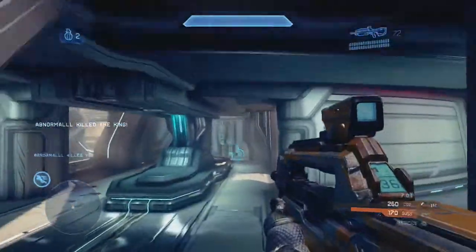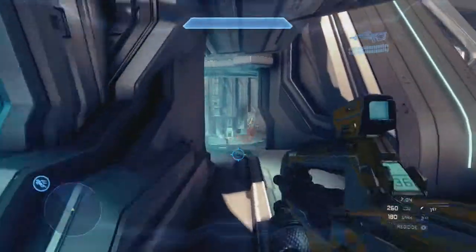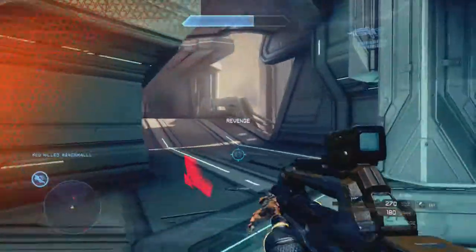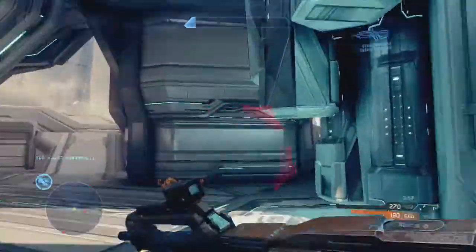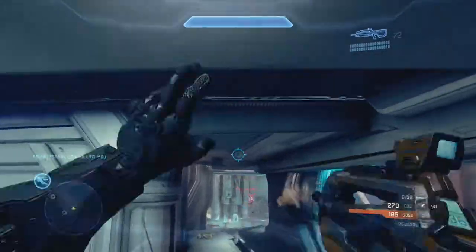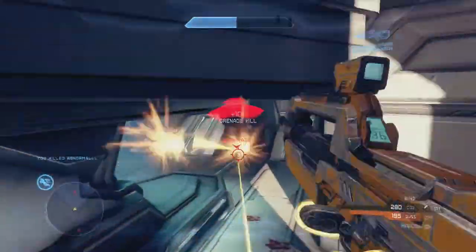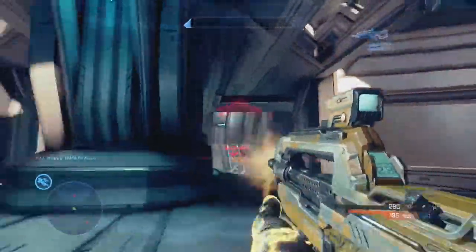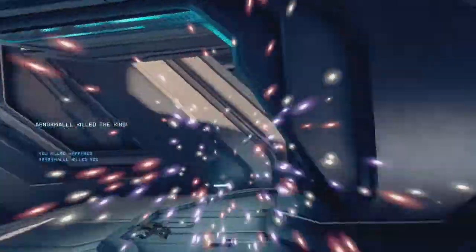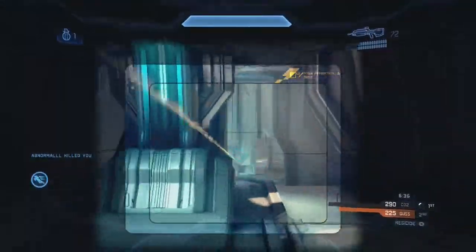Each map has different spots, and once you get to know them by playing regicide a decent amount you'll know where to go. Even as king it's still really important to rush those spots. Yes, you're going to die and give someone 20 points, but if you just sit back as king chances are — especially on Haven — the fighting is going on, people are getting points, and you're just going to lose the crown. It's definitely recommended to play somewhat aggressively as king.